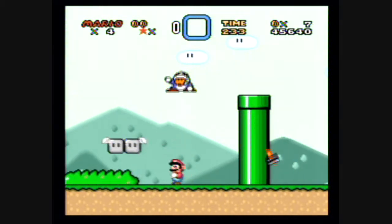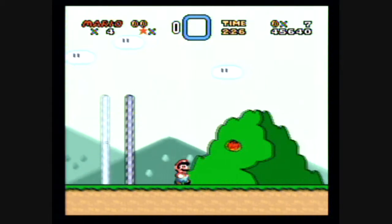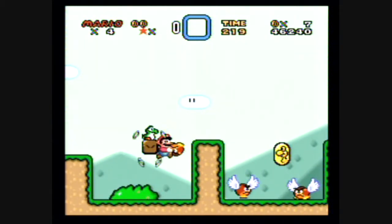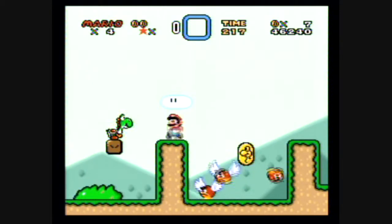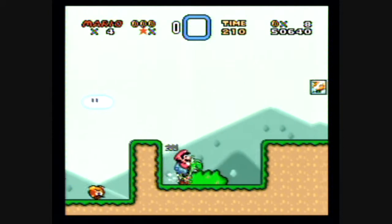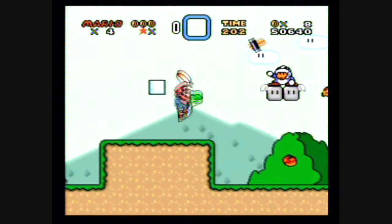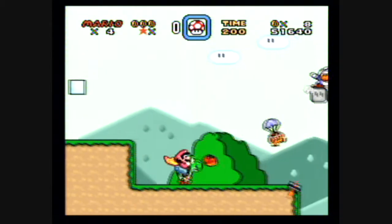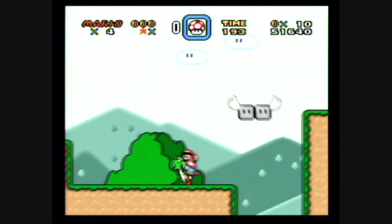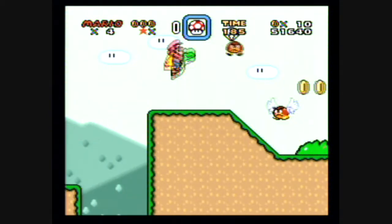We don't need to worry about him. Got the checkpoint, so we're good to go. Let's make sure I can get my feather — I want to be able to fly around. Here we go, I'm gonna get a feather out of this block. Hit it once, it gives a feather — yes! Now be very very careful. Those wing blocks are a pain in the ass.